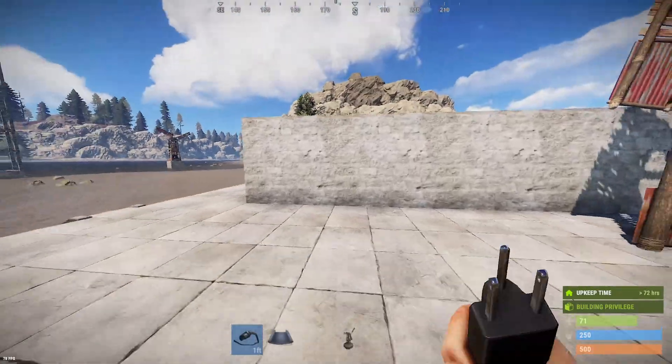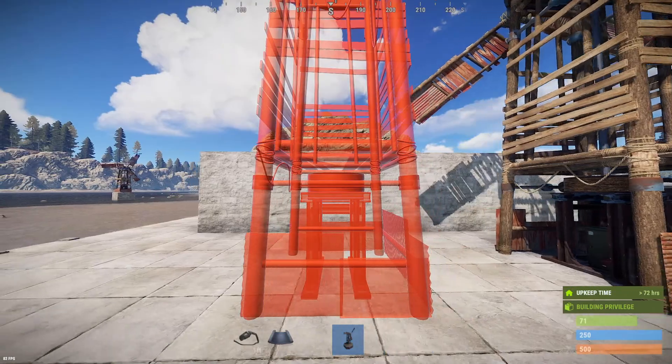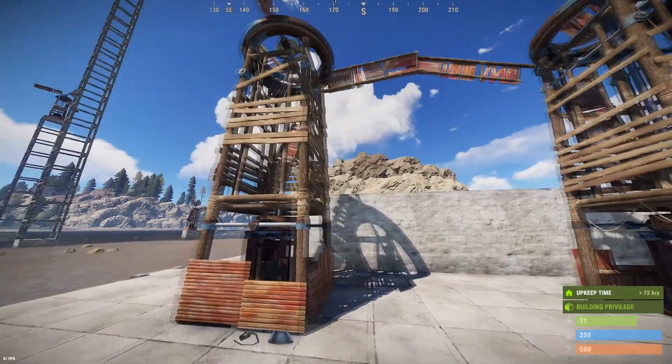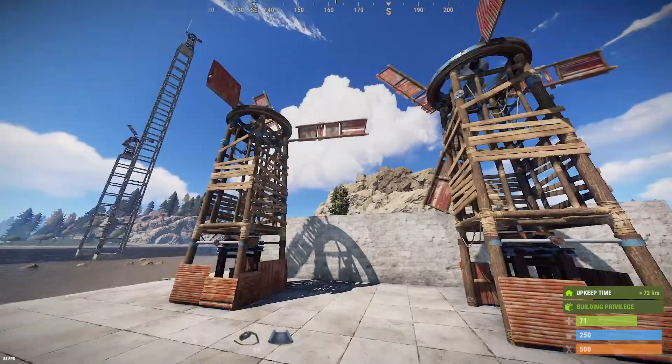Another thing to note about placement is that turbines do need to be about one foundation apart from each other. As you can see here they're spaced about one and a third foundations apart, and when placed this close it actually looks like their blades are running into each other.